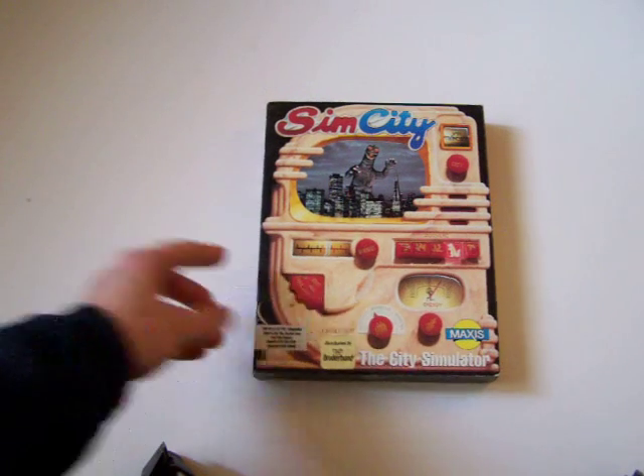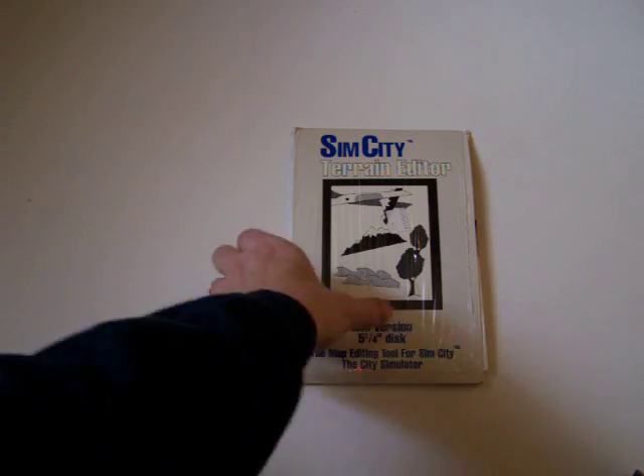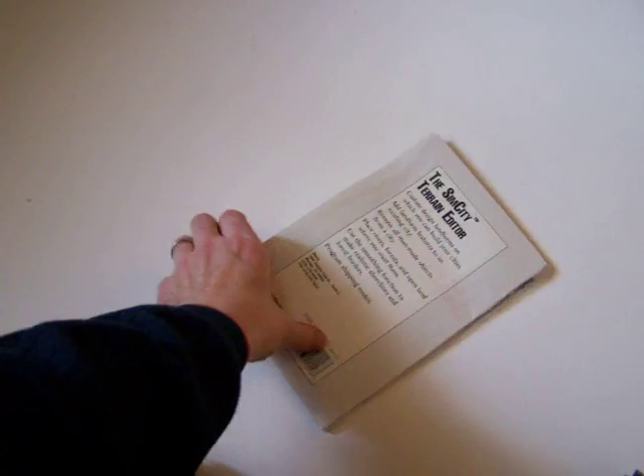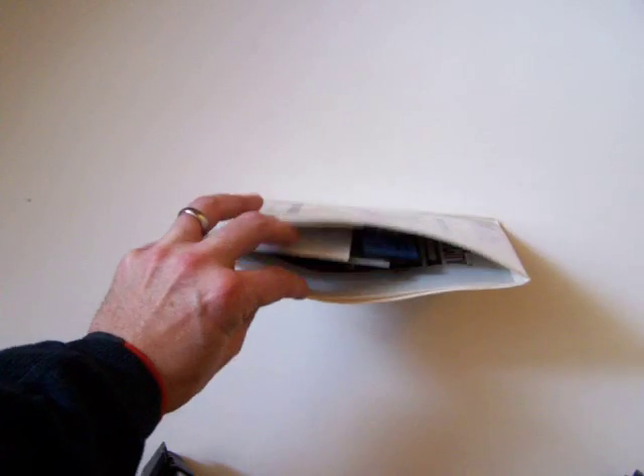Here's a classic from 1989 — SimCity, Will Wright's masterpiece that many of the sim games continue to emulate, just getting fancier and fancier. It also has, as an added bonus you can buy, the Terrain Editor. This is very difficult to find with its complete packaging — you can see the plastic is still on this. And it's on the five and a quarter inch floppy disks.